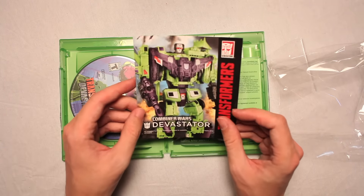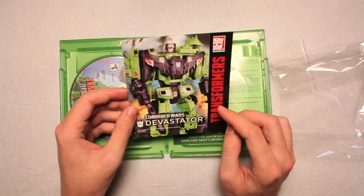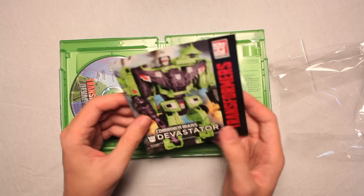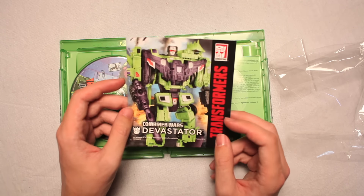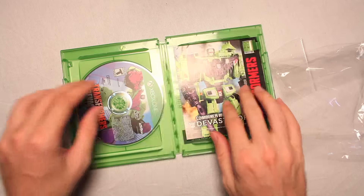Well, there's a picture of Devastator. Combiner Wars. Oh, it looks like a toy. You put all the vehicles together. You've never seen Devastator — it is rad. And that's it. It's just a picture of a toy, I guess. Check local retailers for availability. No, I'm not gonna. I'm not going anywhere. I'm staying inside and I'm going to play this game.